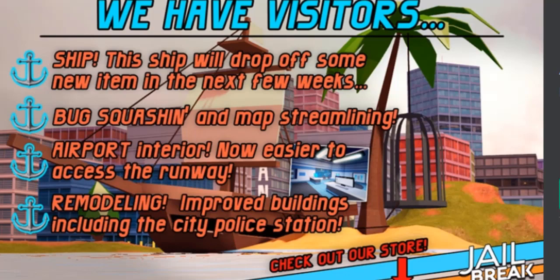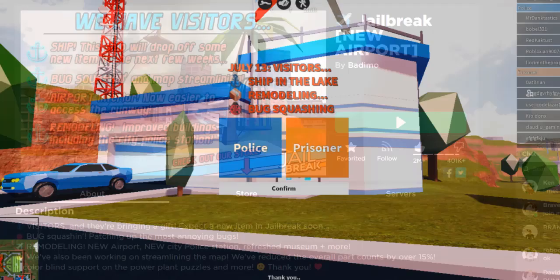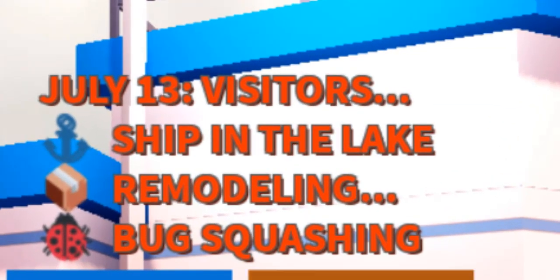So the update includes bug squashing and map streamlining, a new airport interior, and also a new museum. They also did a refresh to reduce some lag, which is really cool.